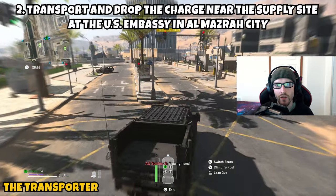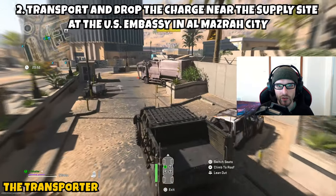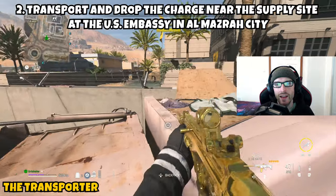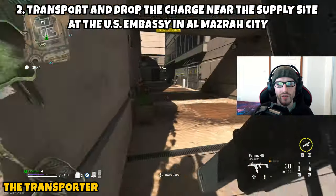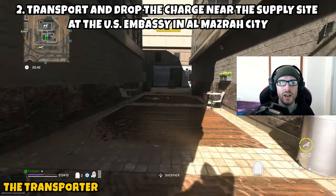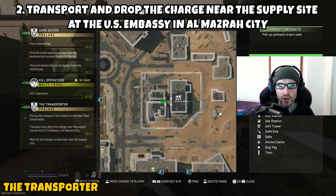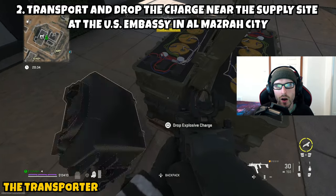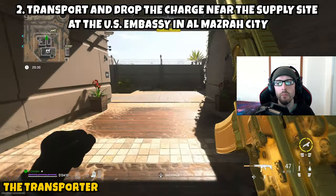Once you get to the U.S. Embassy, park on the outside of the wall — I recommend driving all the way up to the wall so you can just climb over and ignore most of the AI in the area, as you want to be quick. Head to the centralized location of the embassy. I'll show you the best I can on the map where this is located. Head over to the bomb site, which you shouldn't be able to miss — it's directly in the center of the U.S. Embassy between all the buildings. Plant the bomb down at the supply site and that wraps up Part 2.